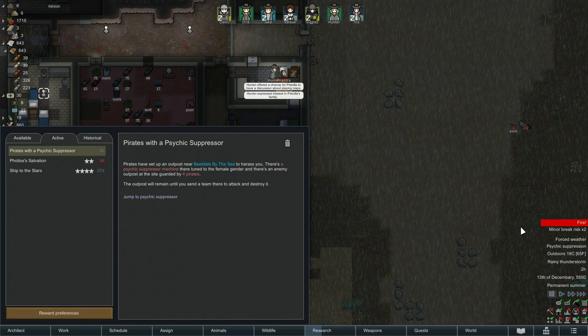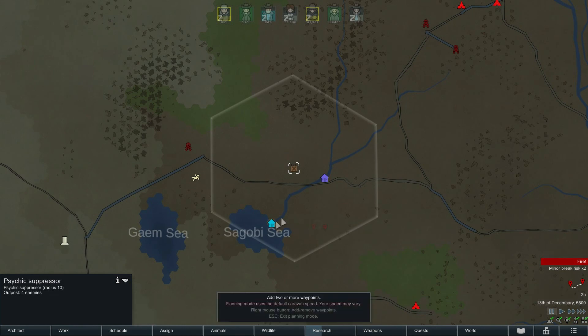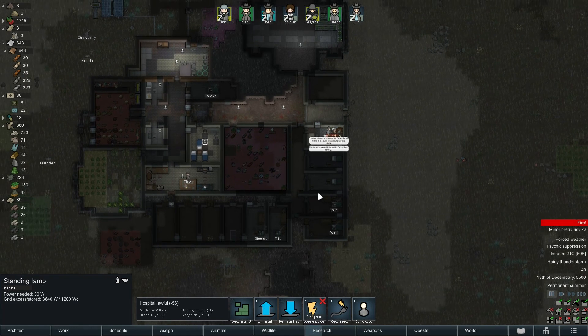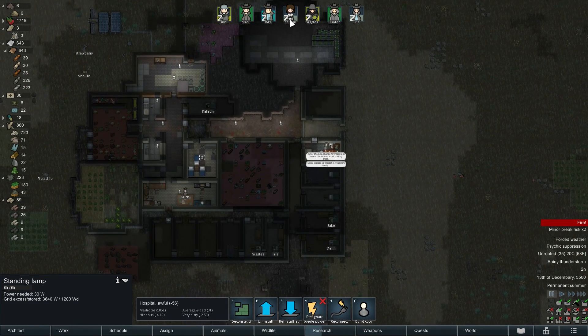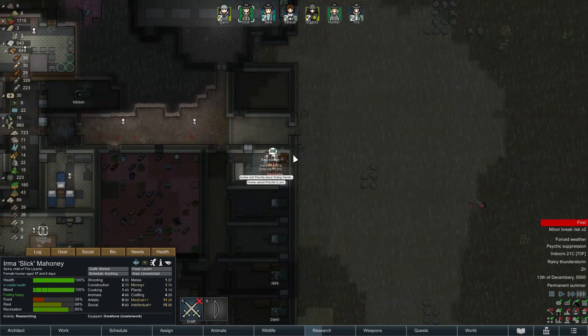The hospital is clean again but not clear. We can switch those off. Fire — it's raining, doesn't matter. Pirate outpost nearby by the sea — there's a psychic suppressor machine tuned to the female gender, guarded by four pirates. How far away? Not very far at all. That means I'm going to come and crush you! Four pirates okay — Cluein and Giggles have to go, they've got the best armor. Giggles has the helmet too.